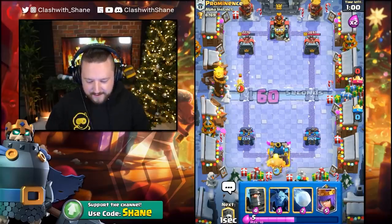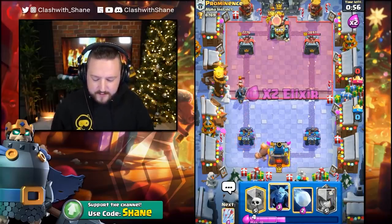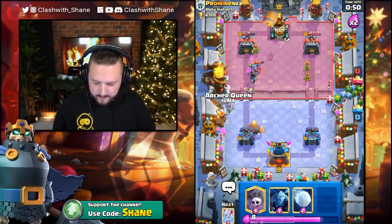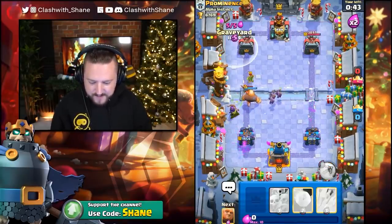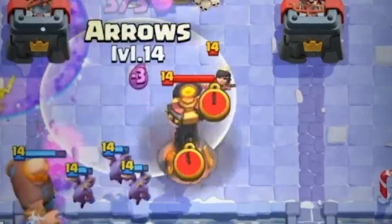Let's go start going Giant Push here, left lane. Dark Prince up front. I'm gonna try and use the minions to distract the Infernal Tower when we can. Let's do one of these here and get some minions up front for the Infernal Tower. Then Graveyard for this business here. Looking good so far. Arrows the Archer Queen here.